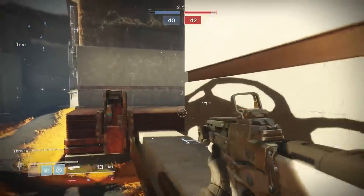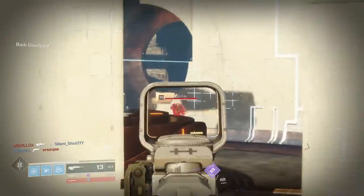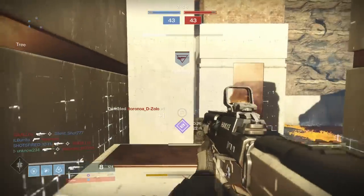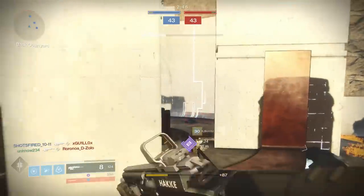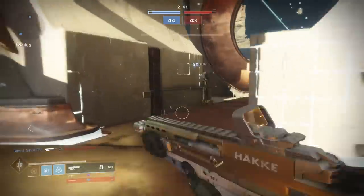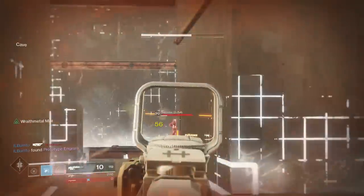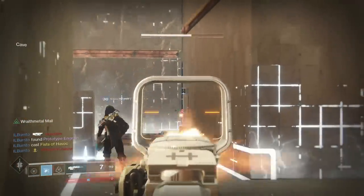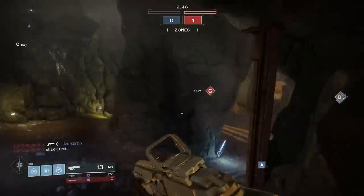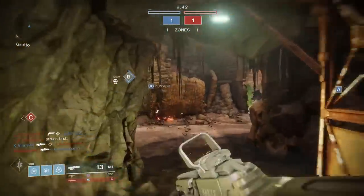There's a guy on the enemy team lagging super bad — you can tell because his Vigilant Wing is firing like a three-burst weapon. When a gun fires in a mode it doesn't even have, that's how you know you have a problem. All right, let's move on. We got another pretty good map — hopefully we don't get destroyed by all the Graviton Lancers I'm probably gonna see.